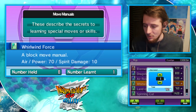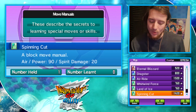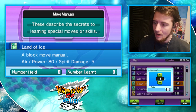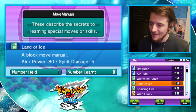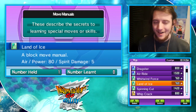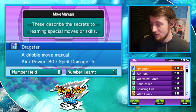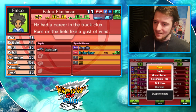I really want to purchase Air Ride and give it to someone immediately. Spinning Cut is back - that feels like a move that was sorely missing because it's very iconically Inazuma; so many different characters have had that in the anime. Land of Ice has finally been nerfed - it was like 160 power in Chrono Stones, now it's only 80. Pretty much I want all of these except Dragster, which we've already got on Peabody.